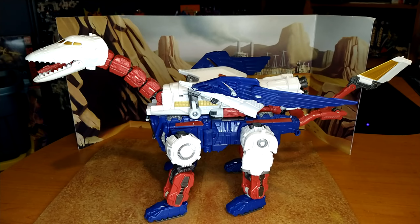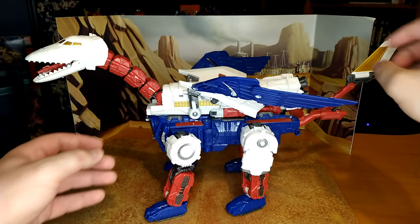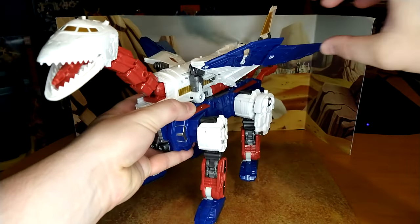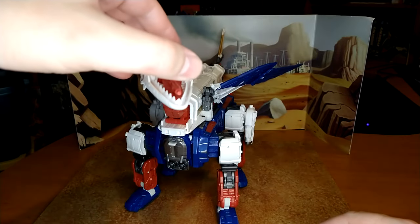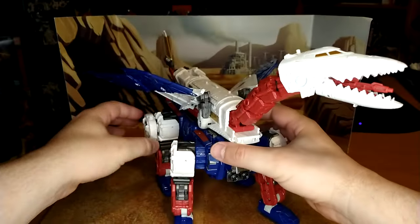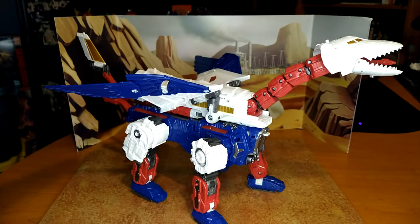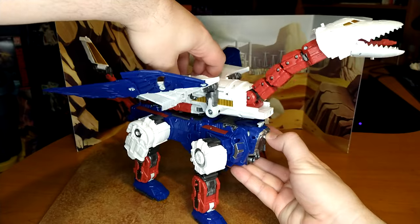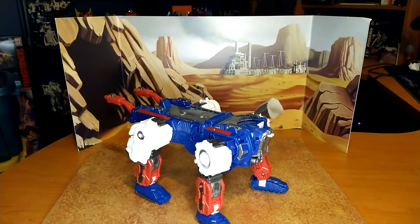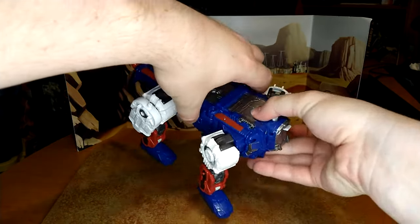Maybe I'll show articulation in separate modes because it'll be less awkward on camera. But you can see all the details — the wing parts, the tail. The face sculpt — or the teeth sculpt — is really good. You have the blast effect port, and the whole thing is majestic. The way the wings fold and the engineering on this thing is amazing. Let's separate them — you just pull this part here, then pull back.